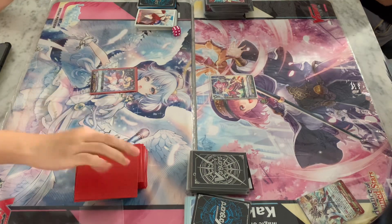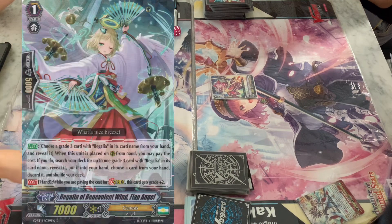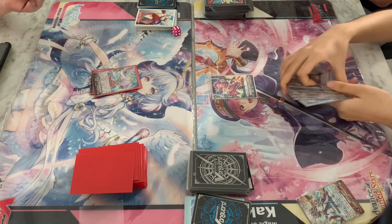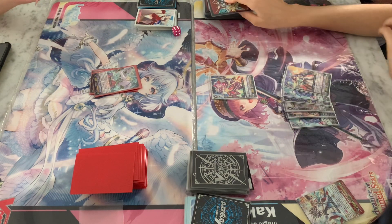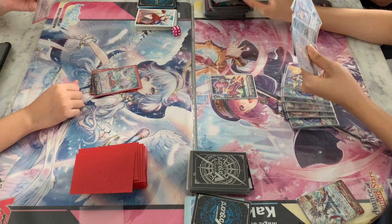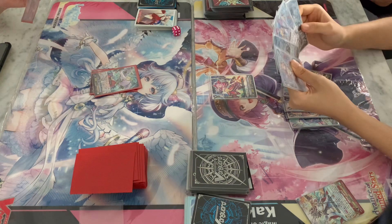Alright, so I'll be taking over from here. Roxy is going first, so she rides into Windflap Angel - nothing special there, that's just the Regalia Stride fodder from back in the days. Alright, so now it's Link's turn, and very unlikely - she has to G-Assist, so she did not start off with a Grade 1 in her opening hand.